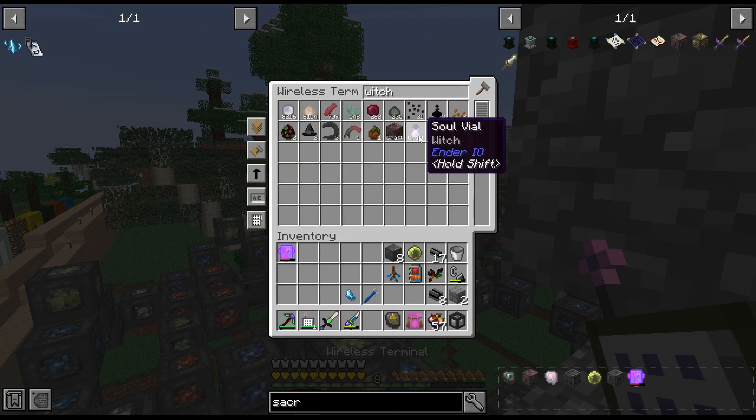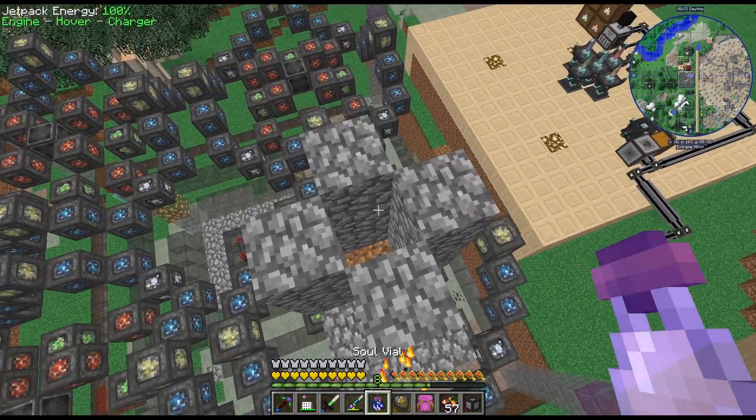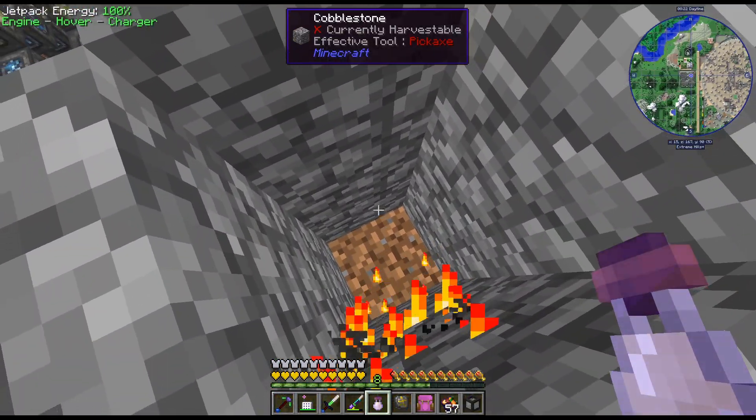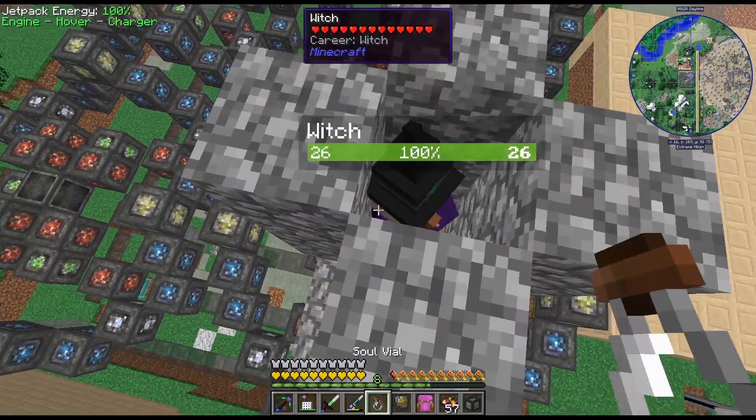So I could just spawn like a whole bunch of these witches. Or I could do Cursed Earth - Cursed Earth would be easier. Like I said, I just don't feel like dealing with drops. All right, go, place down. There we go. I think it's because I was in the way.